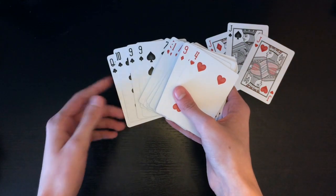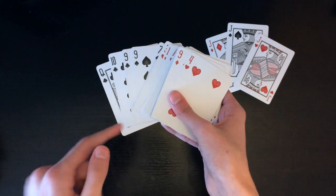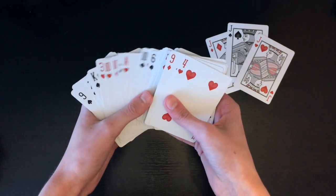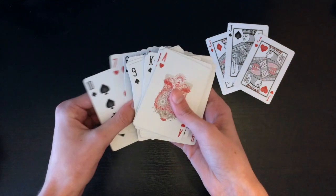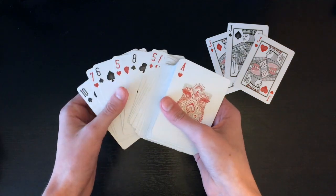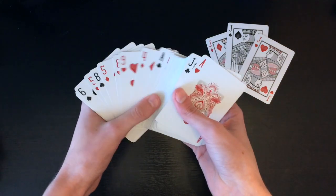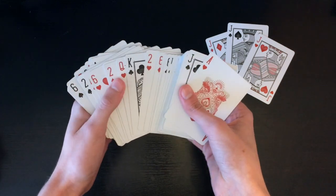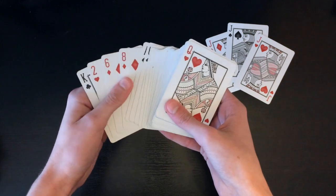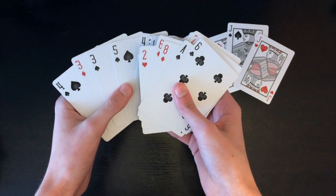If you've seen the performance, check it out so you know what I'm talking about here. If there is a king within the top four cards, give the deck a quick cut so that there are no kings within the top four cards. In this case there are no kings within the top four cards so I'm perfectly fine, but for example if there was a king right here I would have to give the cards a little cut just like this to lose that king in the middle of the deck.